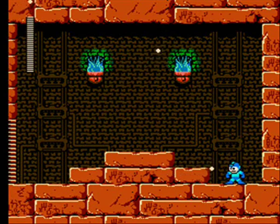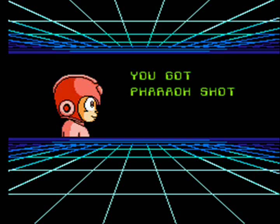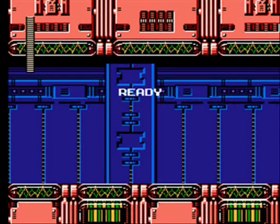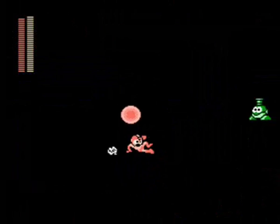For defeating Pharaoh Man, you get the Pharaoh Shot, which is a really great chargeable weapon. You can shoot it in every direction except straight up and straight down. Whenever you charge it, it makes a giant fireball above Mega Man's head which you can use to destroy enemies without using any weapon energy. If an enemy hits the fireball while you hold the charge button, you can release and shoot another charge shot right away — so you can get two charge shots off at once. That makes it really good for boss battles, as you can take off six bars of health quickly. Overall, Pharaoh Shot is one of the best weapons in the entire classic series and is also really good on weapon energy.